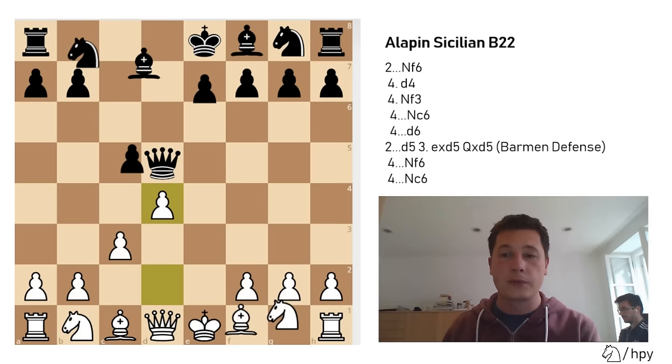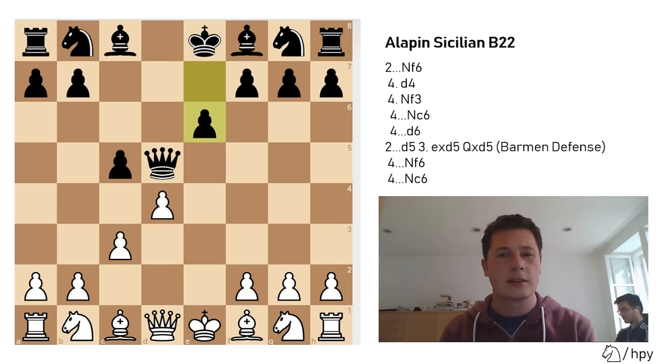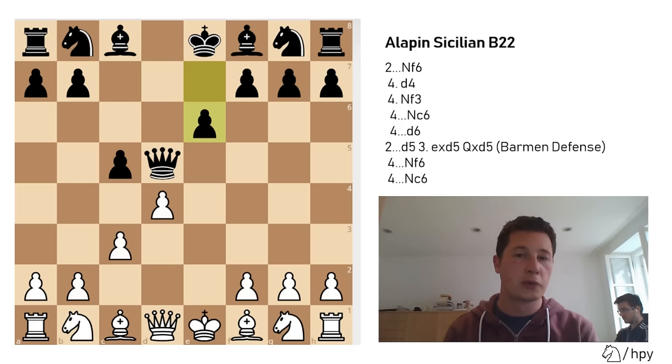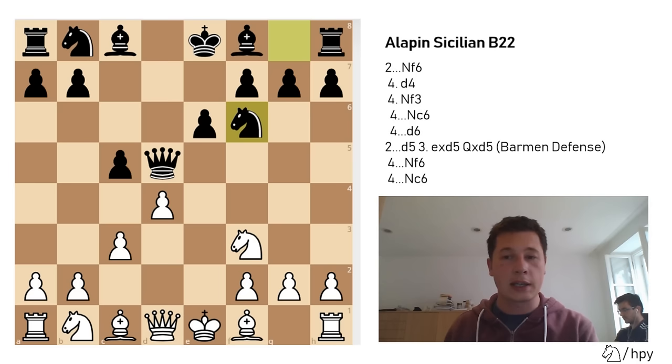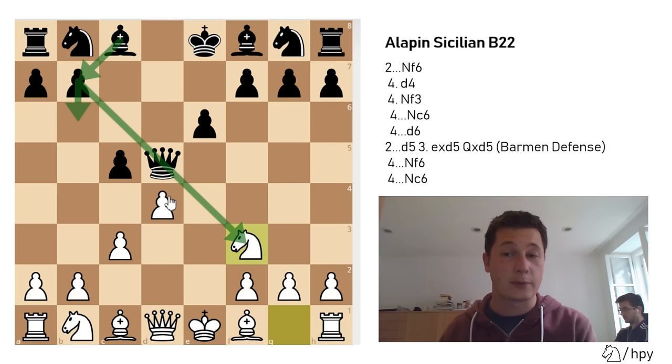After d4, black can also play e6 immediately. I believe this is a great surprise weapon — engine-wise this might be the best move, but practically speaking I think you should go for moving either knight. It could be a great surprise weapon if white isn't as prepared in the Alapin. After knight to f3, knight to f6, it could transpose to the main line, but you should try to find something else. I was actually looking at b6 and bishop to b7 immediately here, in which case I would have gone for castling long and we'd have had a weird position — but it never happened.